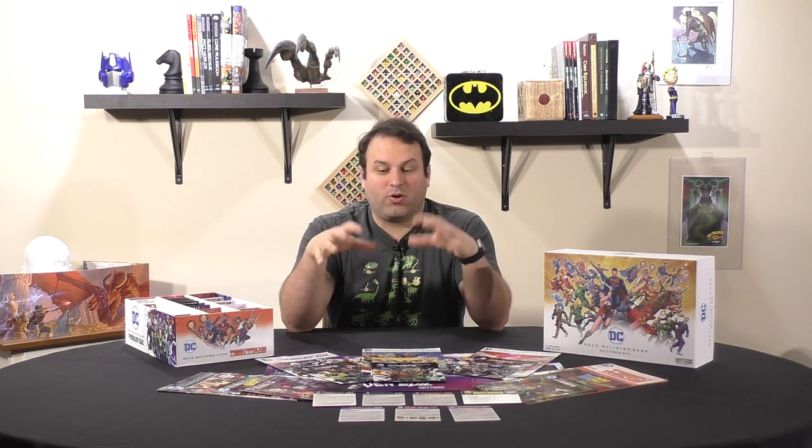Of all the sets, Teen Titans Go is the most fun to mix around with. But maybe you're not feeling competitive, and that's when the DC Crisis sets come in. Each of these is designed as a cooperative mode — everyone working together against super-difficult villains, plus a crisis deck of bad events based on actual comic book storylines. There are four released so far, and truthfully whichever core set you have, you want the one that matches it, because each one plays off the core set it's supposed to be paired with.